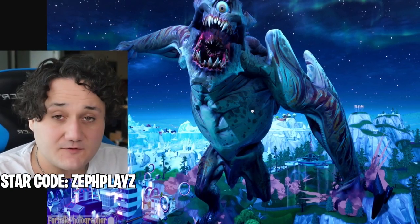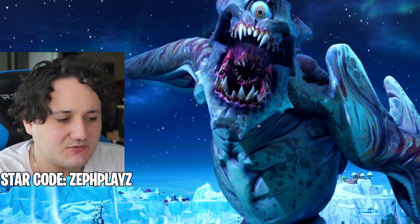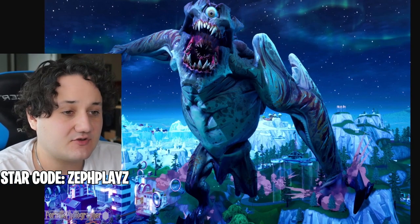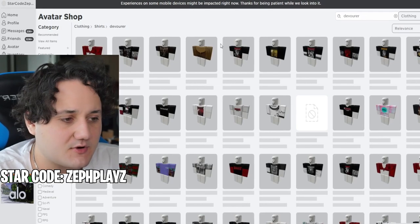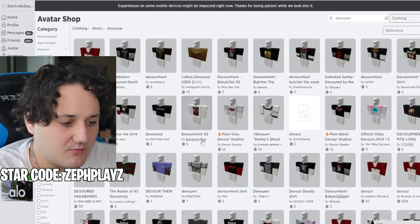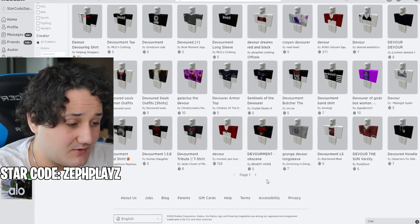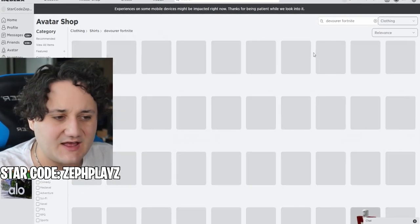Now that we've got that, let's start finding some items for the account. We're going to try to look for a shirt — we need to find the Devourer shirt in Roblox. If they don't have that, we can find something scaly, gray, or greenish monster-looking for the shirt and pants. I'll type in 'Devourer.' We found one called the Devourer, but this was made before the Devourer was even a thing in Fortnite, so let's try 'Devourer Fortnite.'